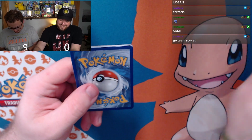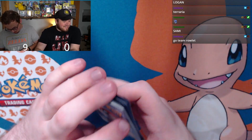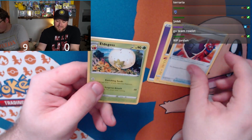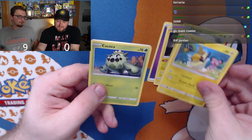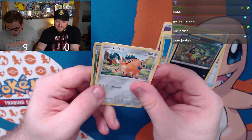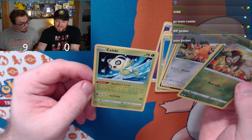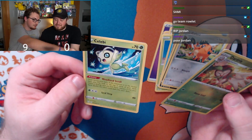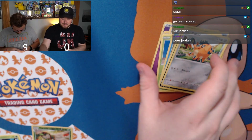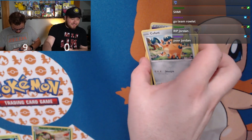I love Cinderace! Seventh pack: Rotom, Rusted Shield, Eldegoss, Morpeko, Cacnea, Chudle, Spinarak, Cufant, reverse holo Dartrix, and Celebi for the rare. Celebi is a rare but not holo — the reverse makes it an uncommon score. Still zero points for Jordan. Score is nine to zero.